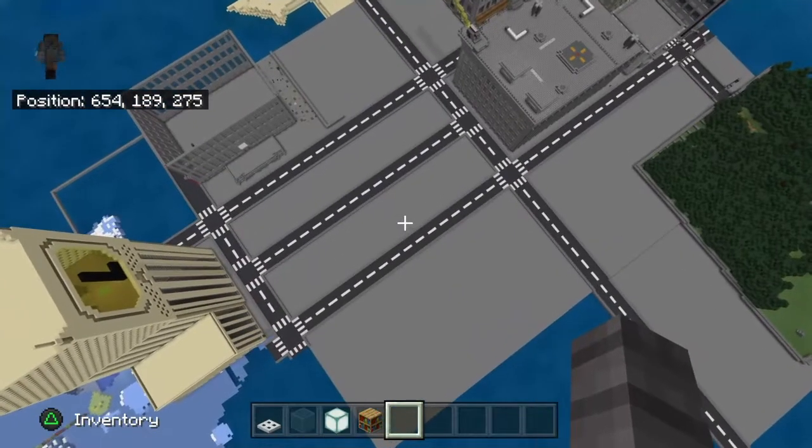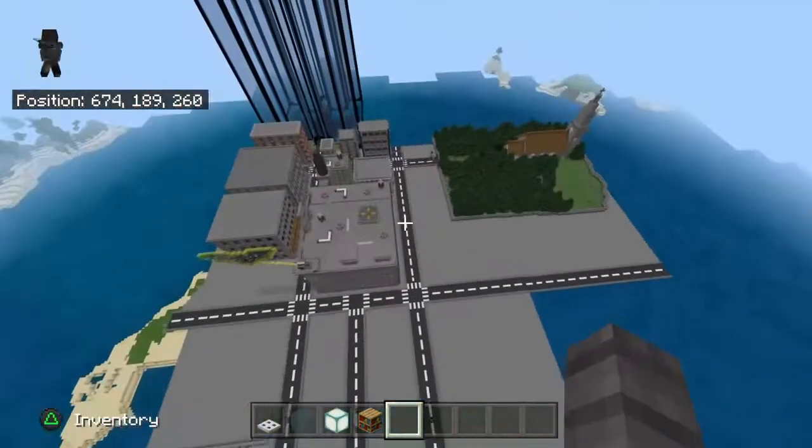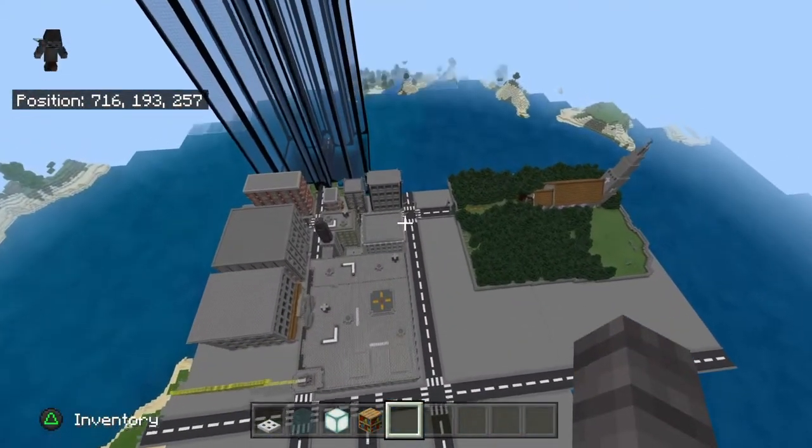My friend — let me look up his channel name — his name is MKDragonElite. He helped me with the roads, like the intersections and the lines and stuff. I think they look better.